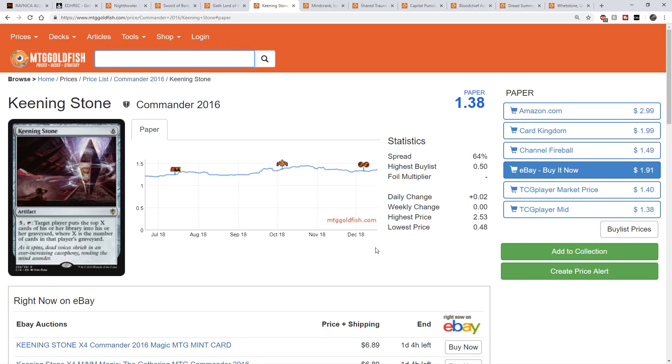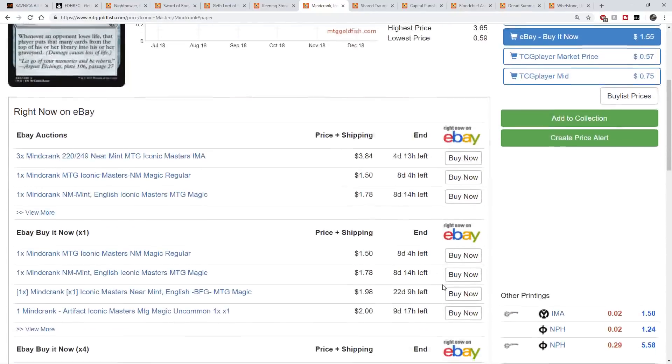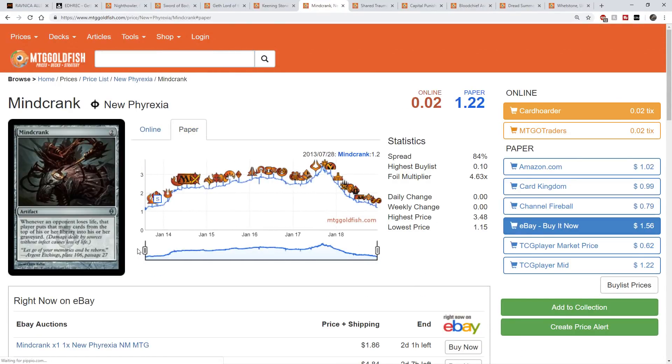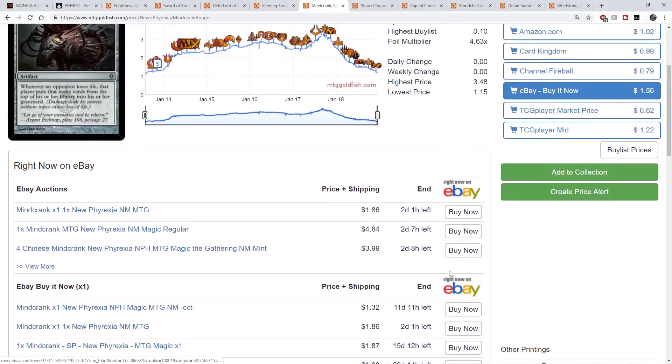I think Keening Stone is a great spec target that's going to double up. Next is Mindcrank, which is already starting to tick up slightly. It's been at around $0.50 since it was released in Iconic Masters, but there was a time you could get these for $0.15 — now you're not going to find them at that price anymore. That shows this card is starting to go back up in value. Iconic Masters is getting old enough where I expect uncommons to start gaining value. Mindcrank goes in plenty of Commander decks, and the Hightower is going to stress the low supply, pushing it up toward the $1.00–$1.25 range.